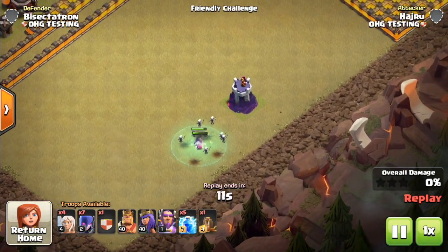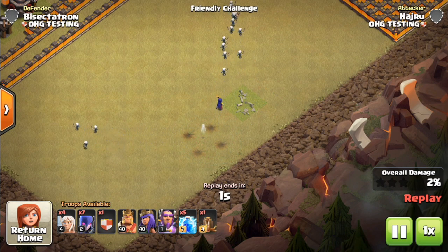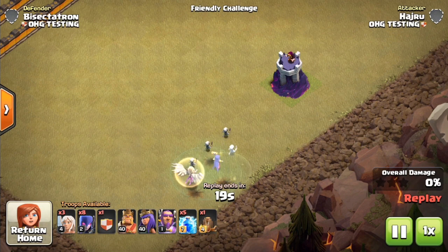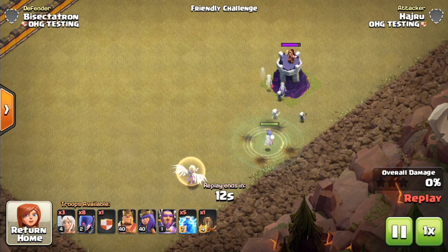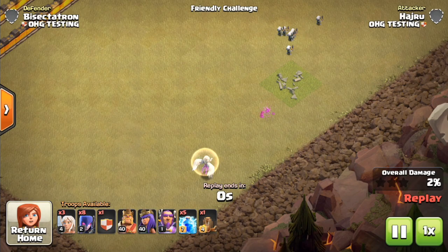Let's look at a wizard tower versus witches. The wizard tower takes about five or six shots on each witch — it doesn't kill them that quickly — and the witches do enough damage to take out the wizard tower. Now let's mix it up with a single witch and a healer. Against a splash defense like a wizard tower or bomb tower, one healer is enough to overcome the damage. The witch is fine with one healer, which is why one healer is often great on a flank if you have three to four witches and a bunch of wizard towers.